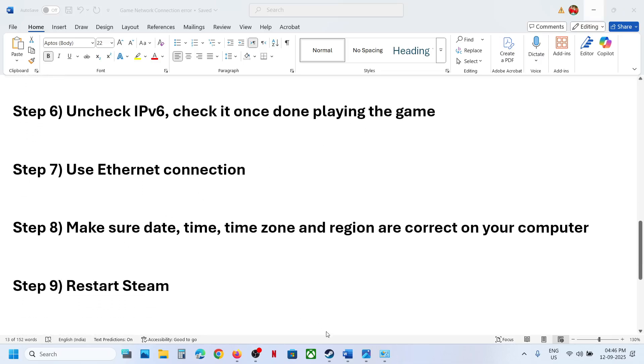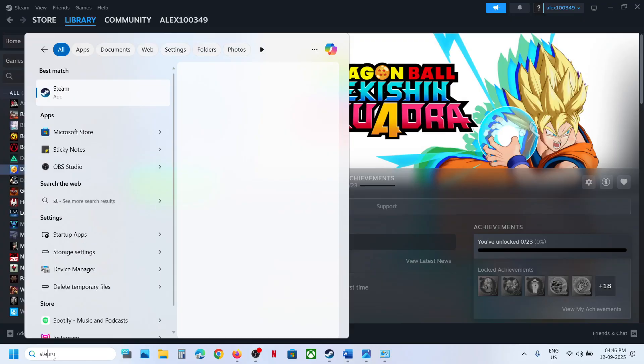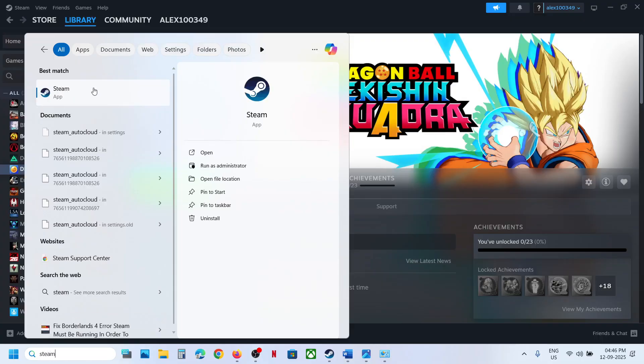If still not working, restart Steam. Go to Steam, exit it, then type Steam in the Windows search box, right-click on Steam, and click Run as Administrator. Check if the issue is resolved.